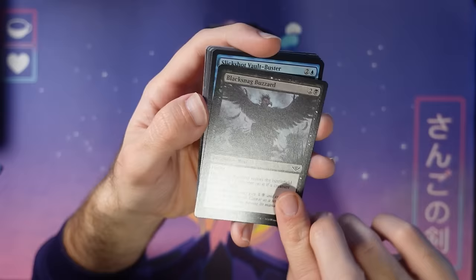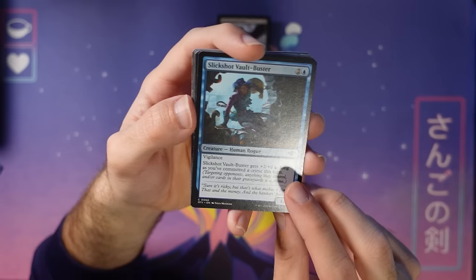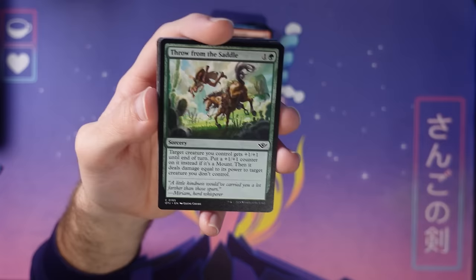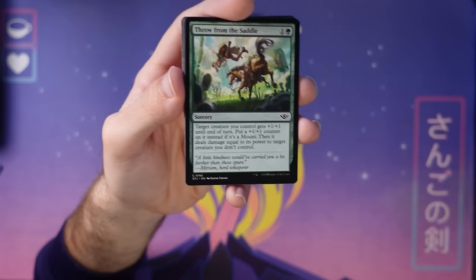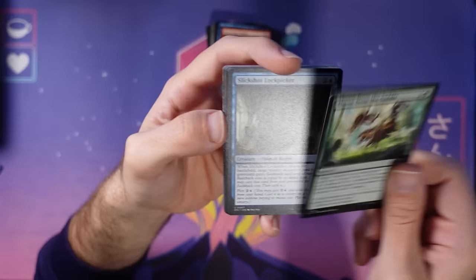This guy gets bigger when you've committed crimes — if you're in the market for crimes, this can be a three-four vigilance in blue. Not too shabby, just gotta make sure some crimes happen. Throw from the Saddle — just a good old bite spell. It gives plus one plus one, but if it's a mount you get a little bonus. We make some cards like this to help out archetypes. It's a card you'll play a lot of the time anyway, it's just a bite. These are pretty good in limited, but if it's a mount you get a little bonus. Anyone can play this, but green-white and anyone with a lot of mounts will take this a little bit higher.